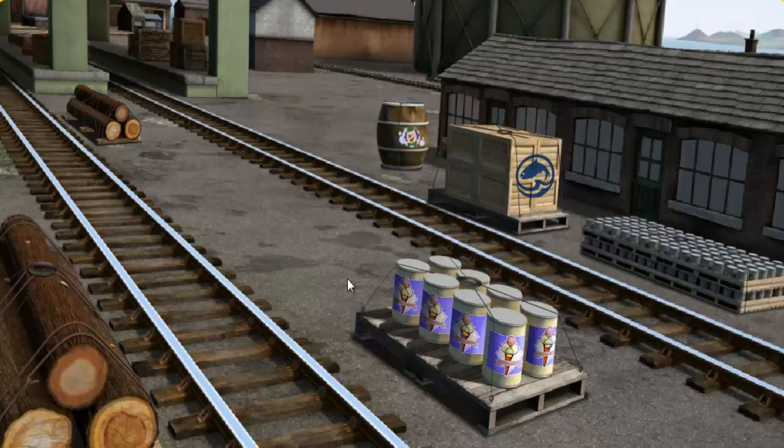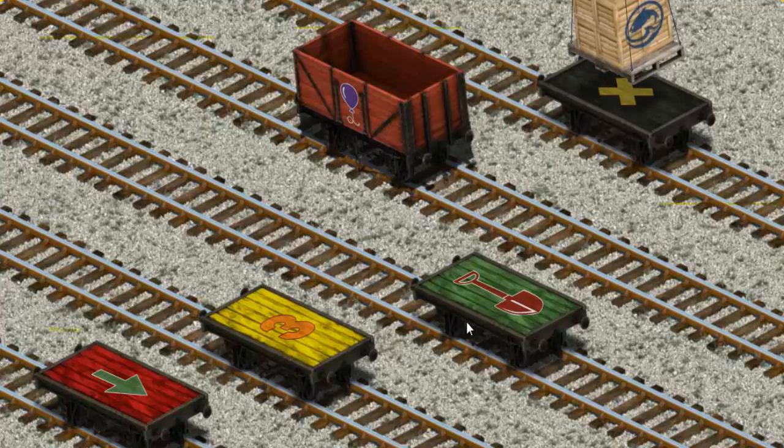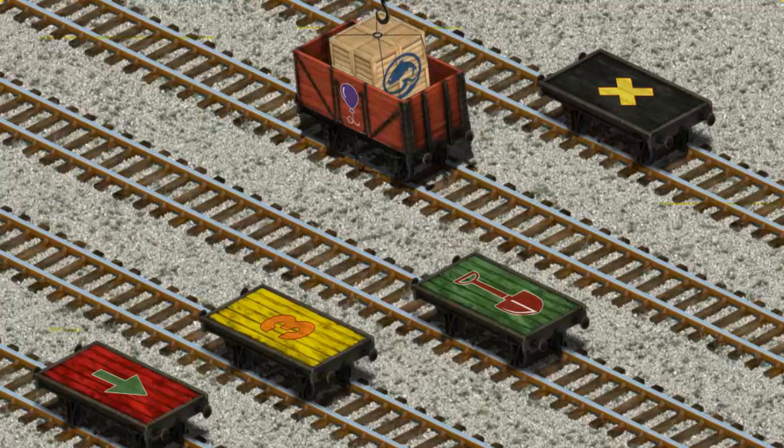Den must deliver the crates of fish to the fair. Show Cranky where the crates of fish are. There you go. Let's lift and load. Now the cargo must be loaded. Help Cranky find the red cargo car. That's not what we're looking for — pick another one. Try again. There you go!